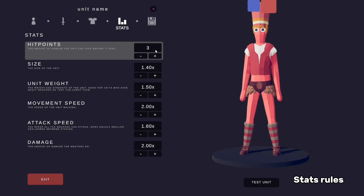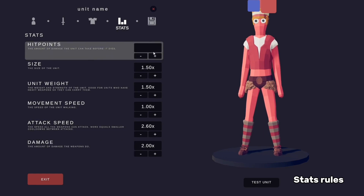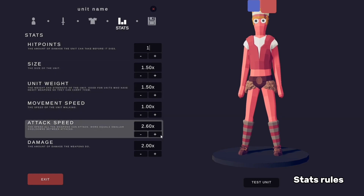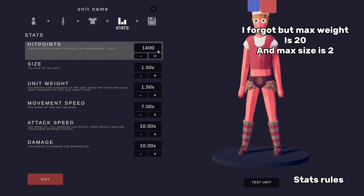Or if you want to get complicated, you can cut the hit points in half but double the damage. Or you can go crazy and only give them 1 HP but give them crazy attack power. There is also a maxed-out stat option: attack speed is 10, damage is 10, max movement speed is 7, and max hit points is 1,400.